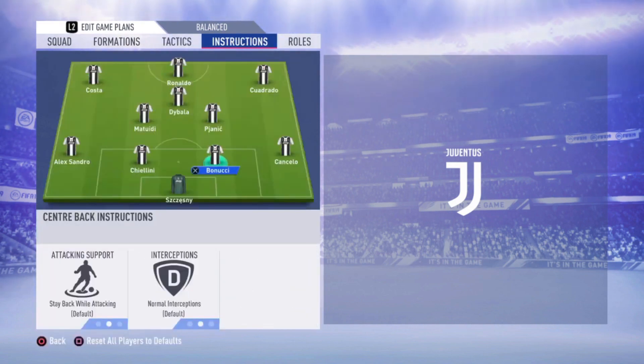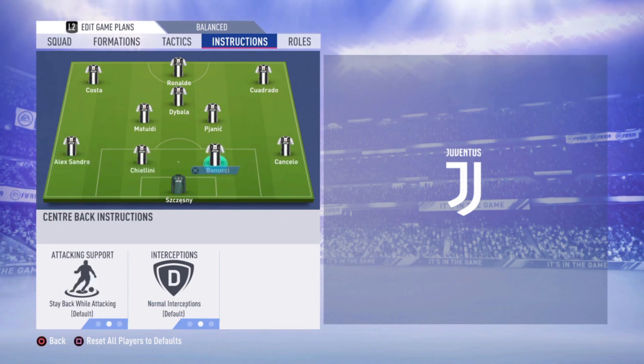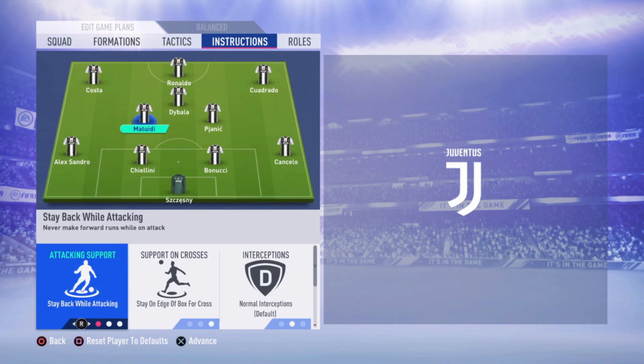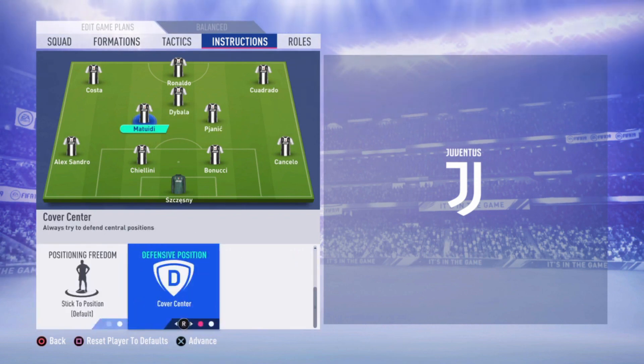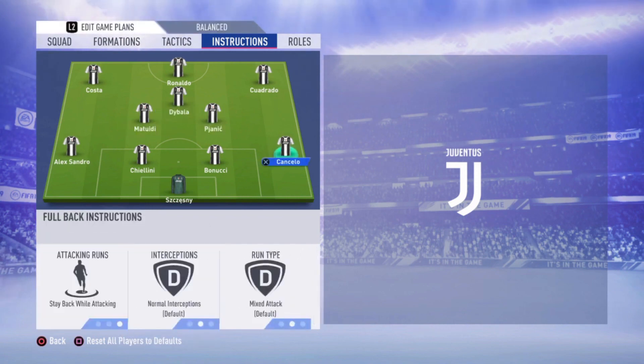Now we're going to the instructions. Cancelo, right back — stay back while attacking. Alexandro, the left back — stay back while attacking. Center backs — just stay back while attacking, just defaults. Then we have Pjanic, the central midfielder, same for Matuidi. Both have the same: stay back while attacking, stay on the edge of the box for the cross, and cover center — that's for both Pjanic and Matuidi.